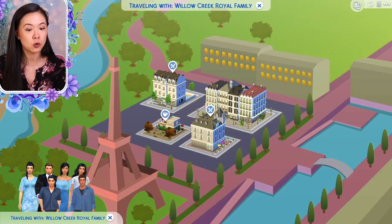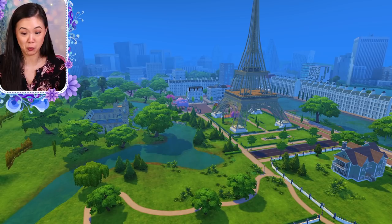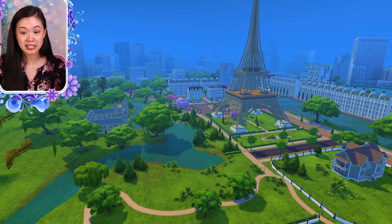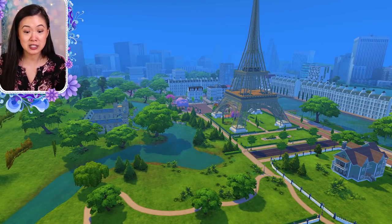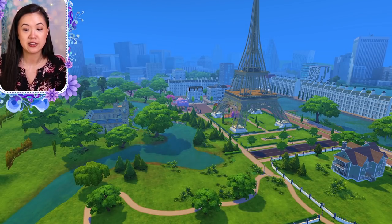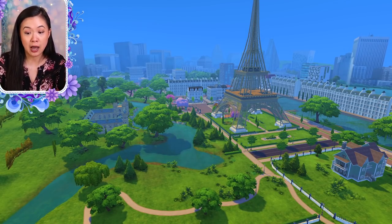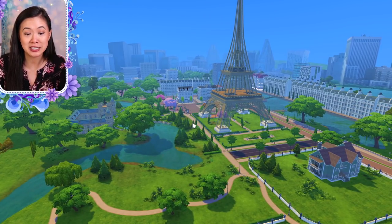We have our little Eiffel Tower here and four lots. Let's take a look at the actual world — I'm going to show it in the daytime and at night because it's very cool when the Eiffel Tower lights up. This is the new world, completely different than what Magnolia Promenade was before. It has a very city vibe, with the Eiffel Tower in the center, and it looks gorgeous.